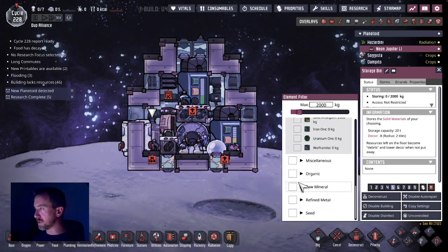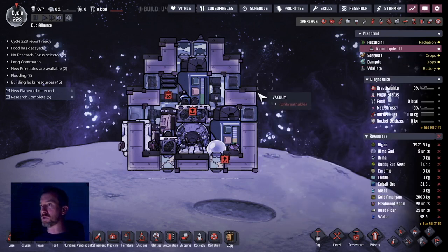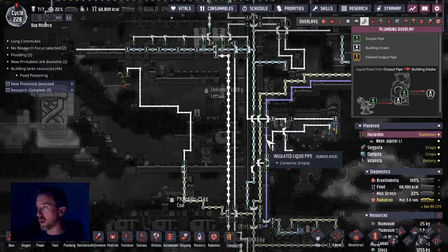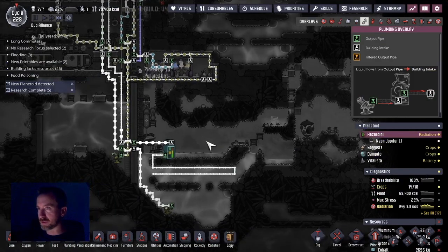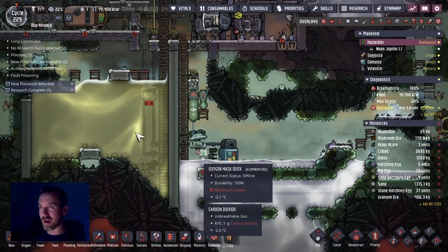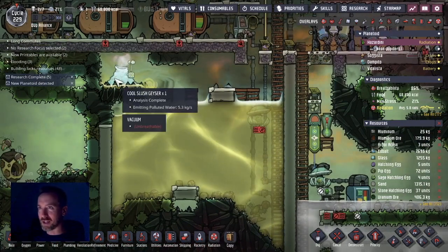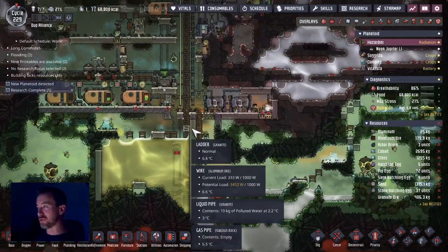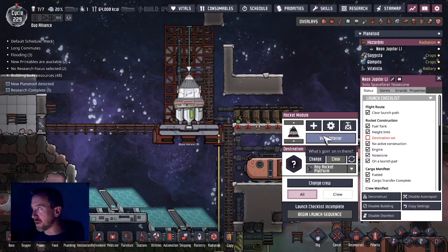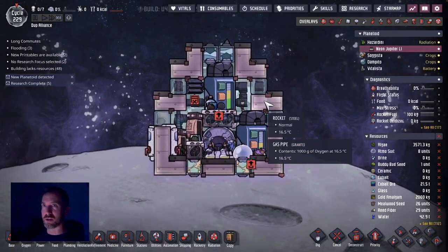Ceramic is a raw mineral — basically all the ceramic that the dupes can go in this rocket. We're waiting for the brine, and once I have enough — I think three tanks full, that's 15 tons. Very thankful that early on in the game I released two geysers that produce a lot of cool liquid, because I've been draining the polluted water and it doesn't seem to matter — it keeps pushing out more and more. I'll be back when this is loaded.